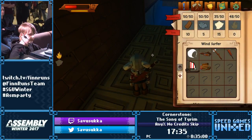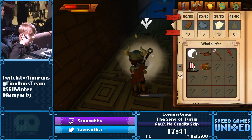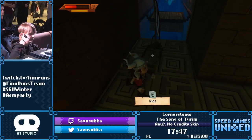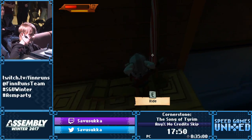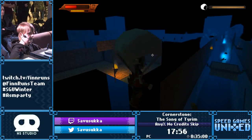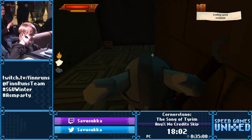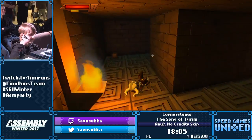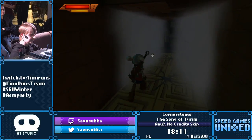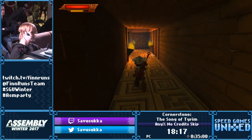Now we're gonna do probably the hardest skip in the game, using our good old buddy the Windsurfer. Pushing it over to this wall, this time we're gonna use it to clip out of bounds, and hopefully make our way over here — that's actually a really precise timing, so thankfully I got it. I have to wait for these crushers because sometimes they just decide to crush you — they're on a random pattern where sometimes they wait a long time and sometimes they come instantly.